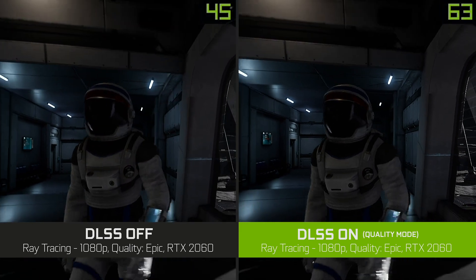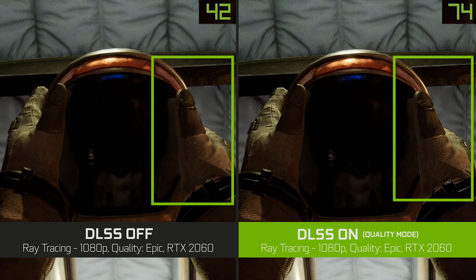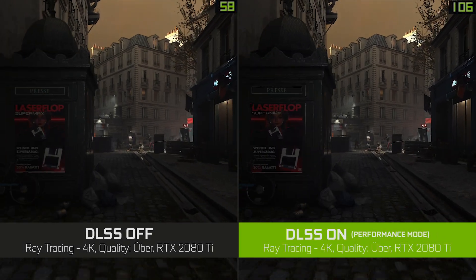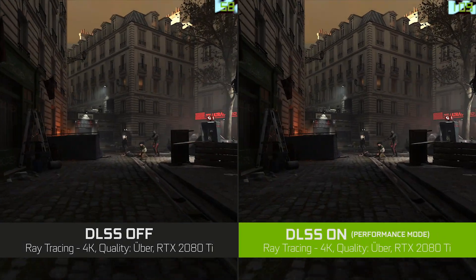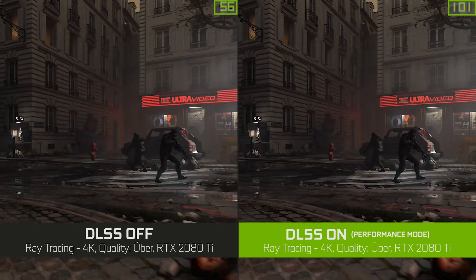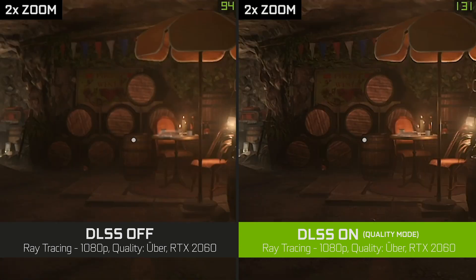Let's look at some examples of the new DLSS in action. In Deliver the Moon, if we zoom in on the gloves here, you'll notice that when DLSS is enabled we're getting more detailed images and higher frame rate. In Wolfenstein Youngblood, you'll notice again that we're getting really comparable image quality to native rendering with a tremendous boost in frame rate. If you zoom in on this particular spot, you'll notice that with DLSS enabled we're actually getting better definition on the barrel than native rendering, even though we're rendering fewer pixels.